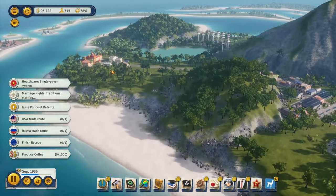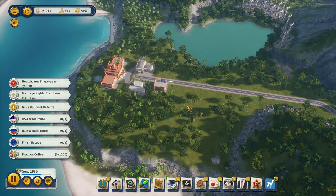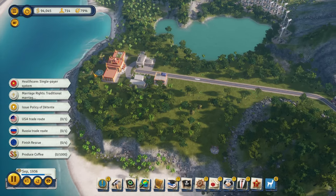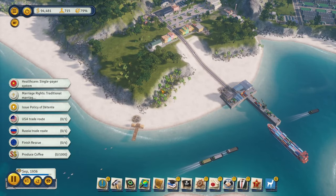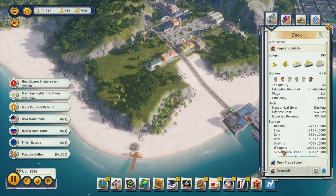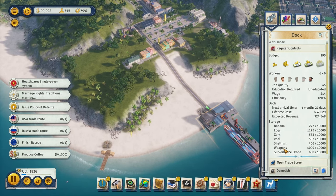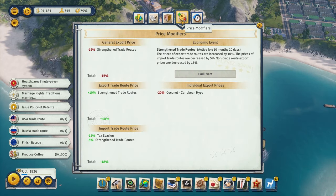Because we don't have Lobbyistica turned on, I can change this to special tax, so one percent of all our export money goes into our Swiss bank account, which is nice. We're also buying and selling weapons - it would be really nice to get an actual trade deal for weapons.